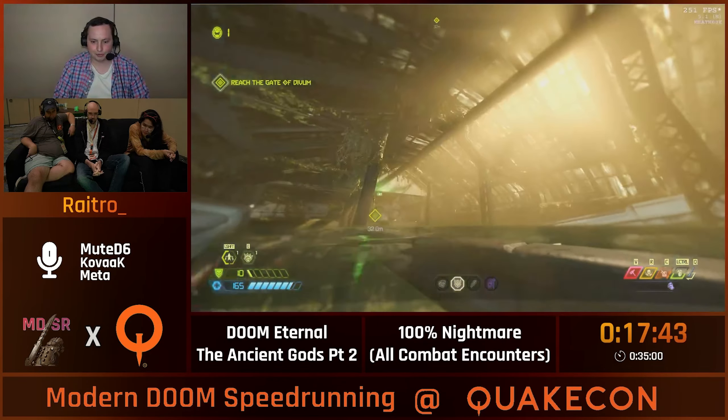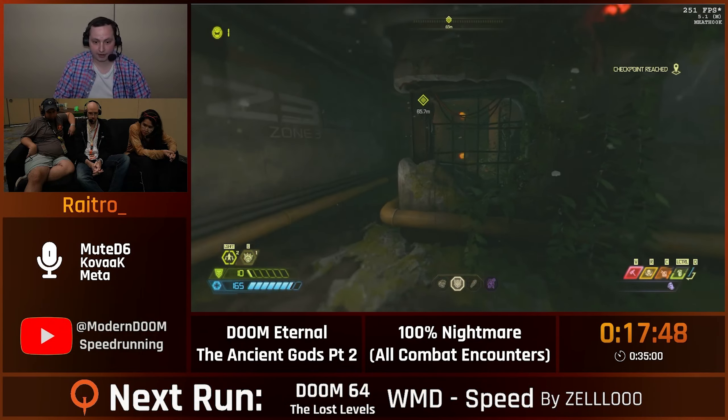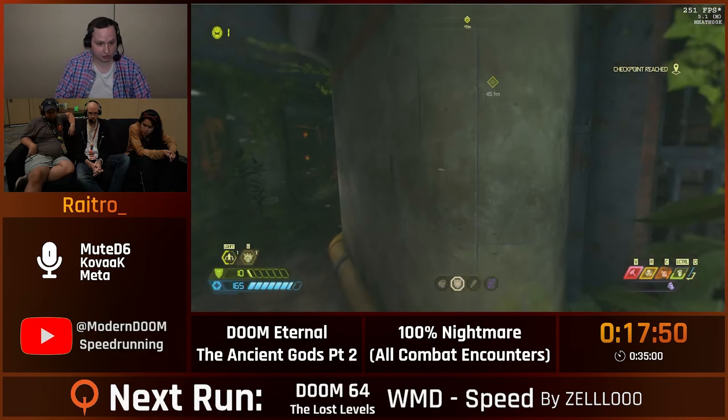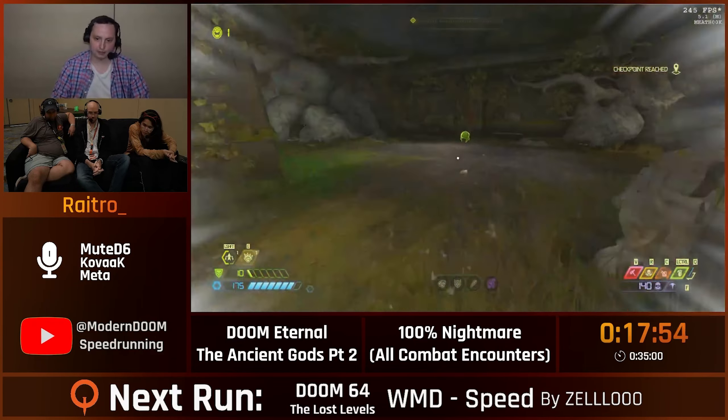Moving on — we are going to try to bunny hop and get through this. These guys are not encountered, they're just trying to slow us down. Diagonal dashing through water — thank you, Pythagoras. Route 2 faster, by the way.